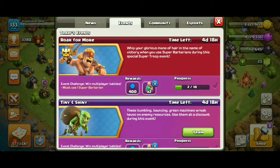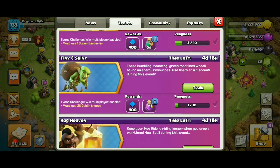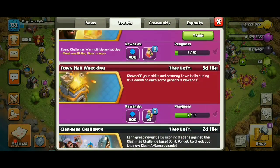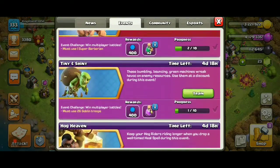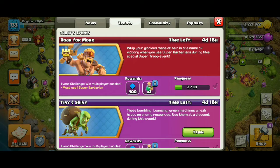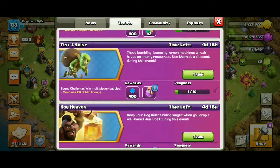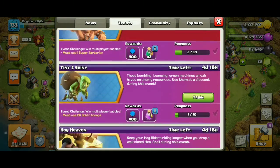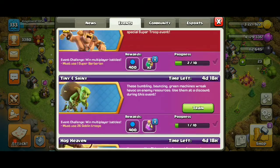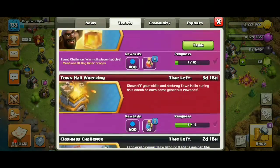All four events — barbarian, goblins, hog rider, and townhall wrecking — townhall wrecking depends upon your attacks. These three events will be covered in this attack if you get a star using this strategy. You have five days given, so you can complete these four events at a time.